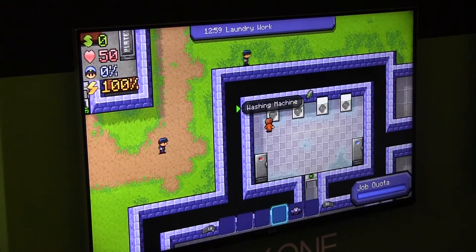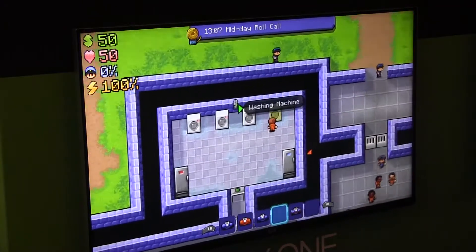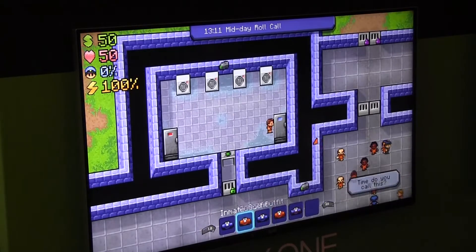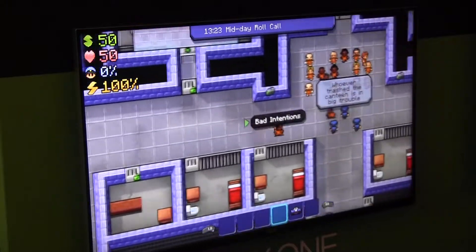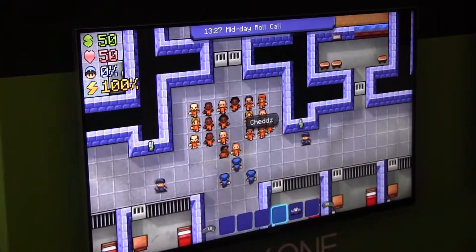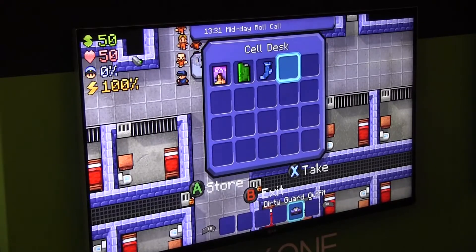In the main game the crafting is a really big element. There are around a hundred different unique items you can find in the game, and most of them can be crafted into something. So you can make like two bed sheets into a rope, or get a comb and a razor blade to make a makeshift shiv — if you want to start attacking some people. It's totally up to you.